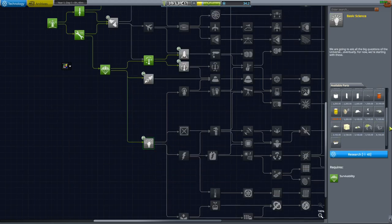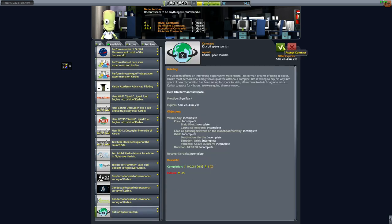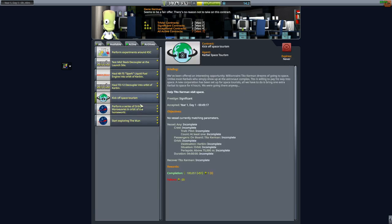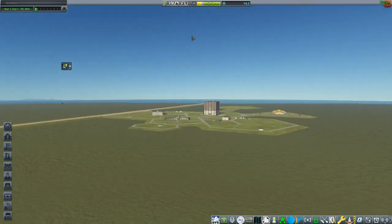I should have researched basic science. I'm going to grab this Mun contract because it doesn't have an expiration date. Kick off space tourism — I'm going to grab this. Kicking off space tourism is going to be very profitable and very easy, especially now that I have the Corvus command pod. But anyway, that is going to be it for me today.